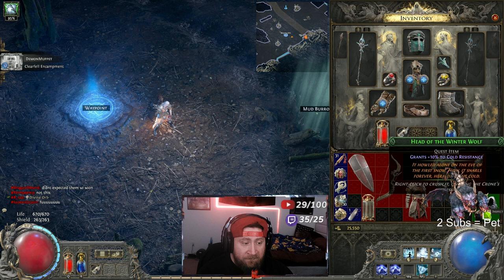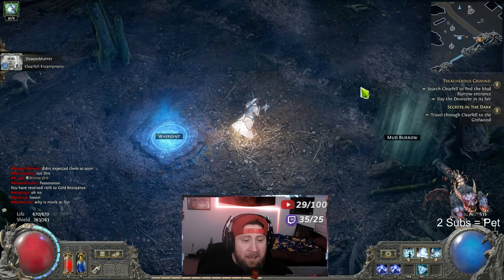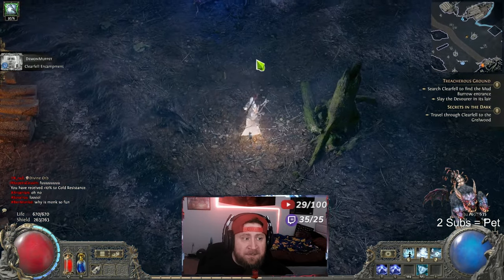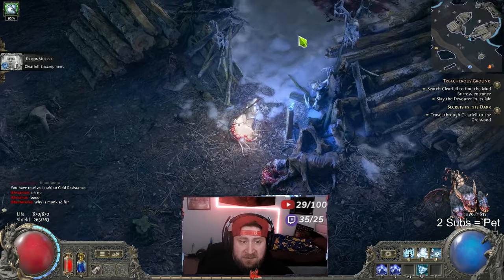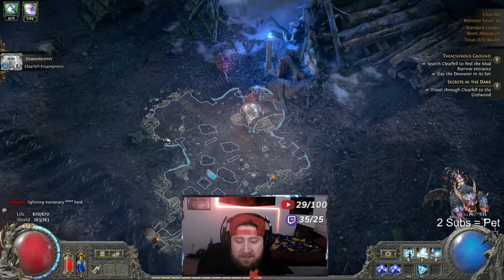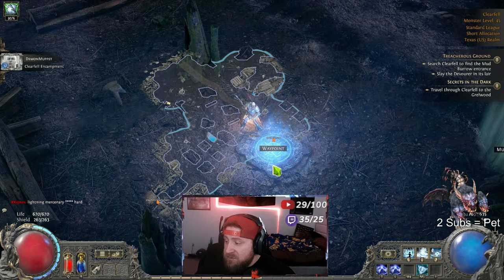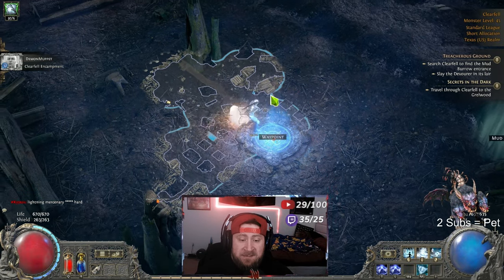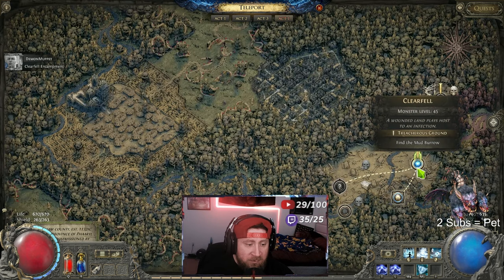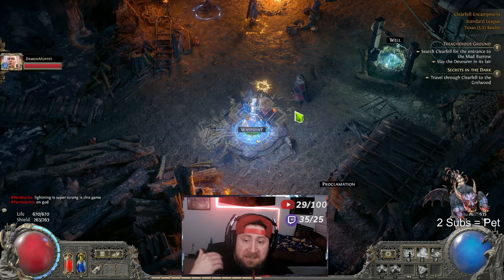We got the head of the winter wolf to give more cold resistance, and it's going to be on the very first boss on this map — the little witch. We just defeated her so we're going to do this again. You come right up here to this little patch, you fight this boss, and what's great is the encampment is right down here next to the waypoint. The waypoint lets us instantly reset our instance so we can go farm again.